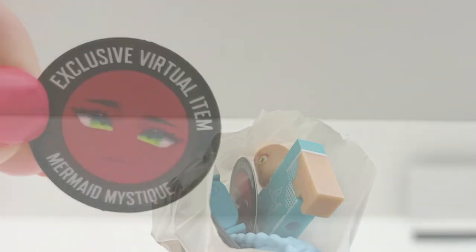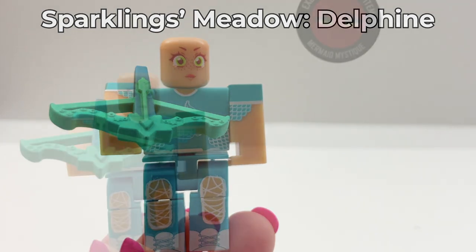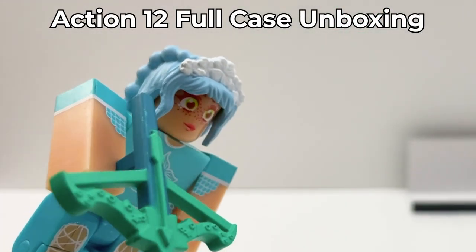Looks like a Sparklings — we got a mermaid mystique face. We got Sparklings Meadow Delphine. Her hair got flung across my room and I can't find it, but I do show her fully in the other video.